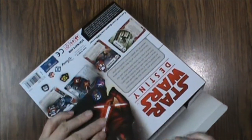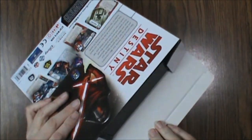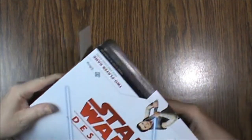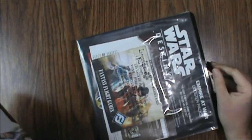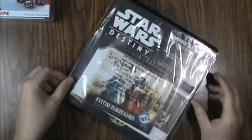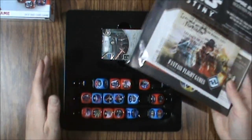Right away the box is not inspiring confidence — this is really trashy cardboard, definitely a step down from what you usually get from Fantasy Flight. Inside we've got some paperwork and there are our dice, which we'll look at more closely in a minute.